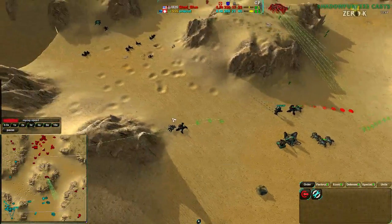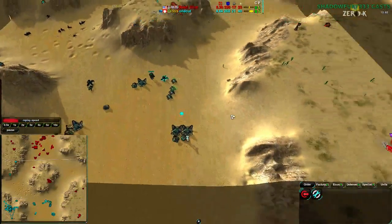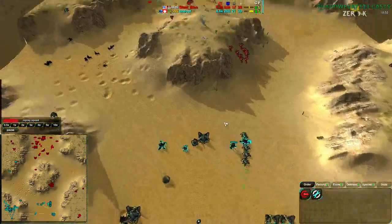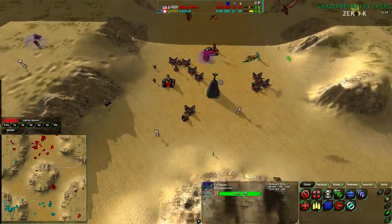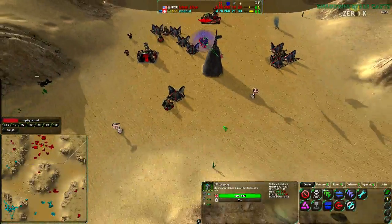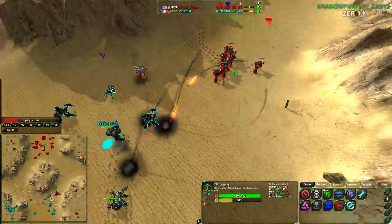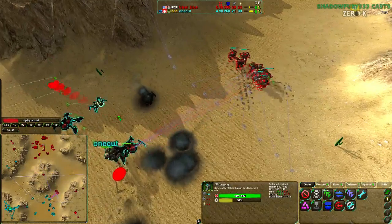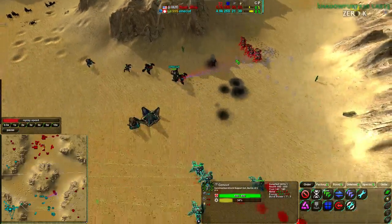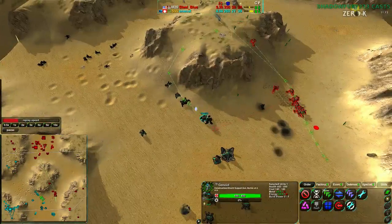OneCut is making sure the Tarantulas don't die, and with Venoms and Redbacks coming in, those Rogues are going to have a hard time breaking through again. However, it looks like the target is SteelBlue's commander — OneCut is going to try to kill it directly. The Ravens aren't being used yet, just waiting. A few convicts wander in in lockstep — a synchronized little dance — but what matters is that the Venoms and Recluses can deal with the Rogues without much issue.